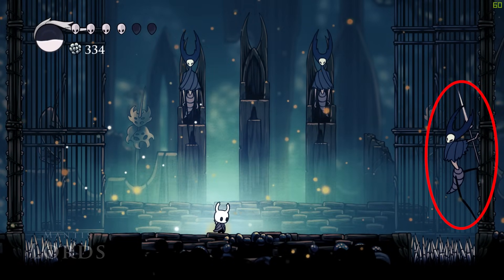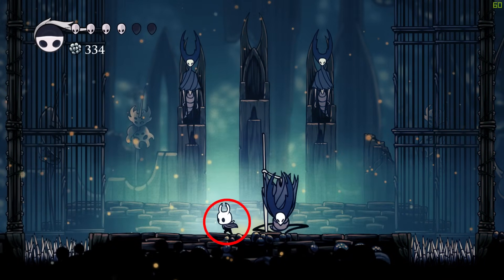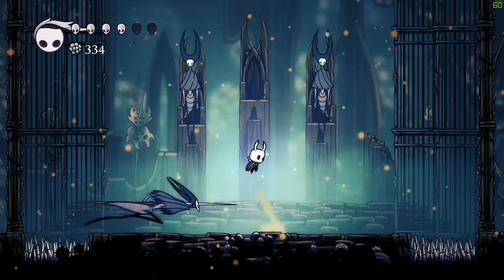When he stands on the lowest part of the ledge, prepare to jump. Move to the side when he tries to do a slam attack. It's pretty easy to hit him twice if you get the rhythm down.